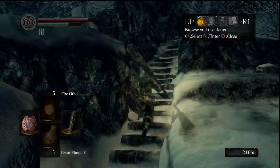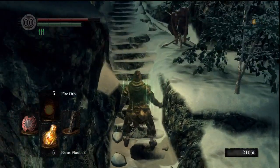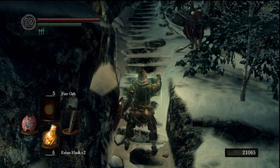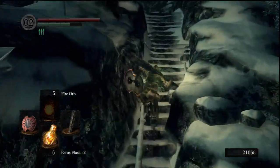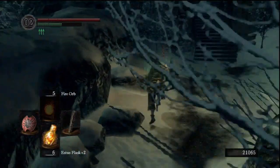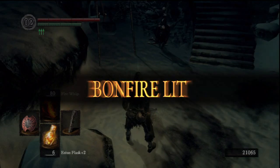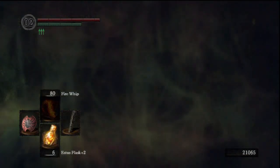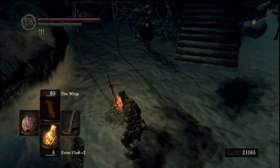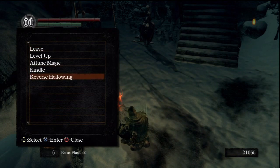So the first thing we need to do — I'm actually gonna use a Twin Humanity just to save time. Because there is an NPC summon that we need to get. What's his name? I always forget. King Jeremiah. And he is right in the area where one of the Pyromancers is at.